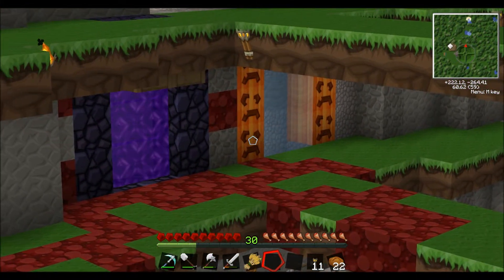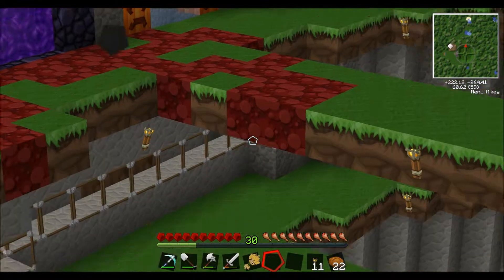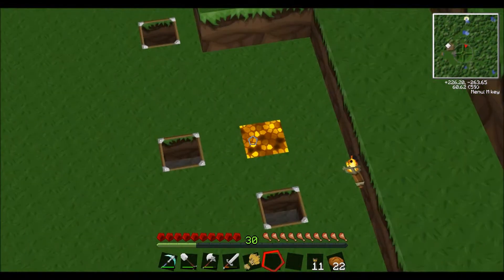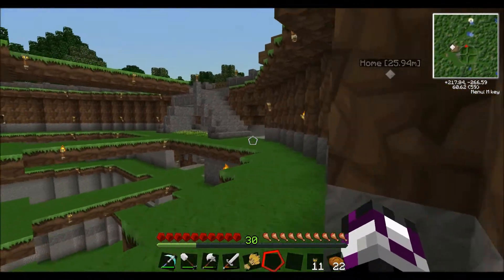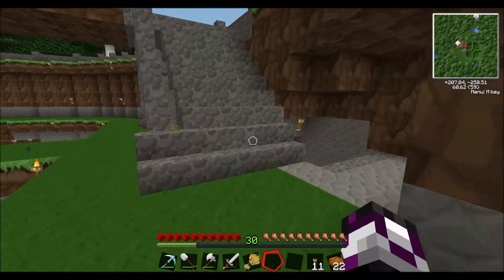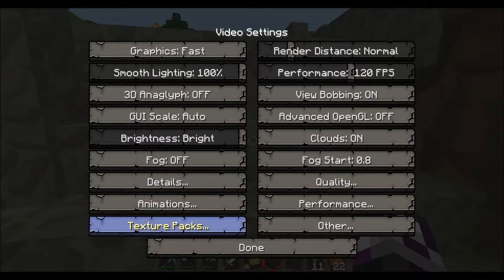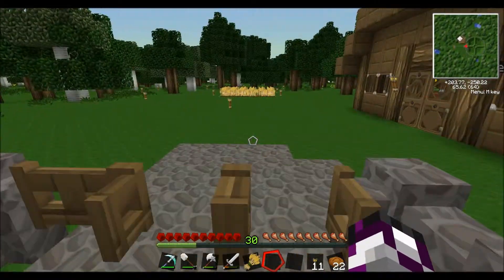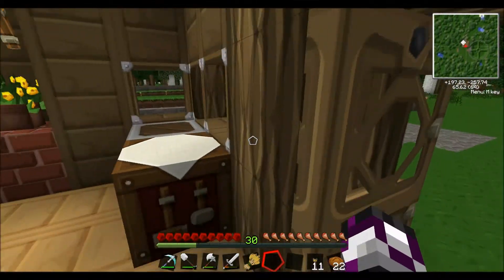I don't even know how you would make an aether portal or what it would be made out of — I think glowstone, I'm not too sure. So I gotta get my hands on more glowstone; I only did salvage like six, and I can see there's some right down there. Also, I'm using a texture pack now — pure BD Craft, 128 by 128. It's a pretty cool, high-detailed texture pack.